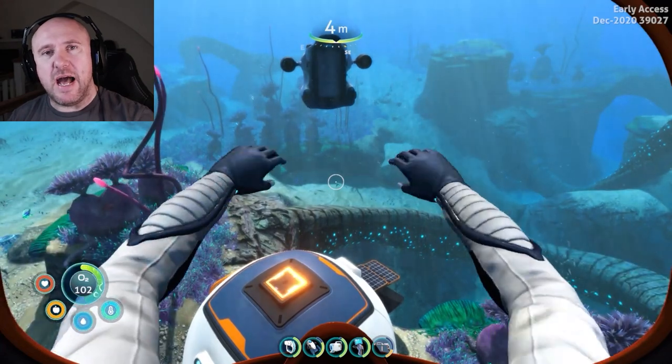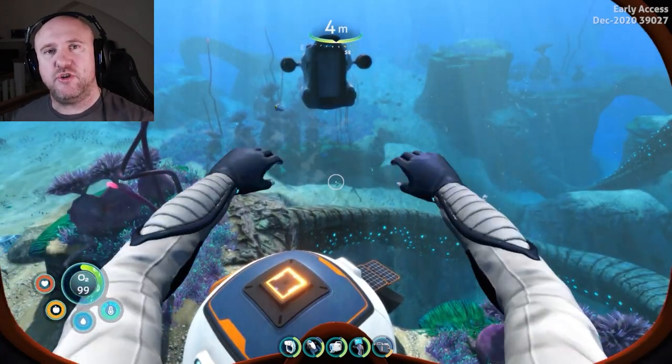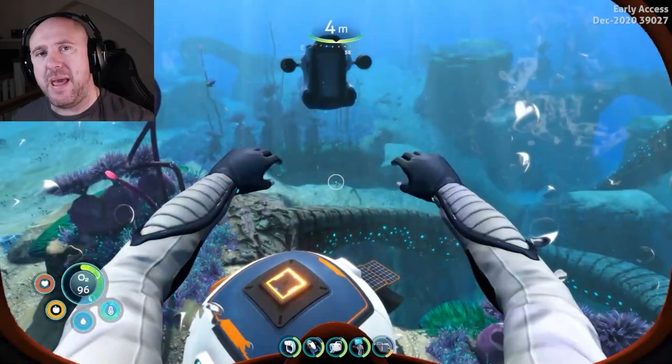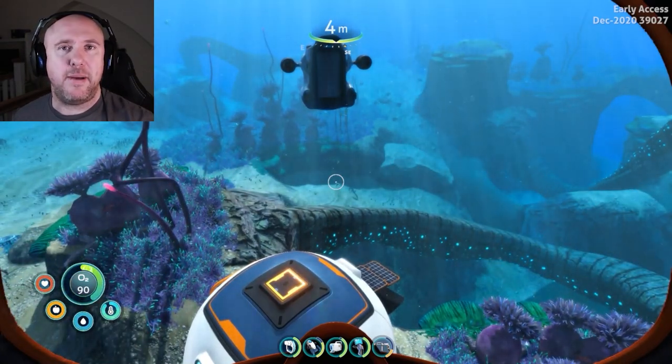How's it going guys, Ben from Chemical Apes here and welcome to Subnautica Below Zero. In this guide I'm going to be showing you where to find the Omega base or the Omega lab. It is located within the Lillypad Islands biome.